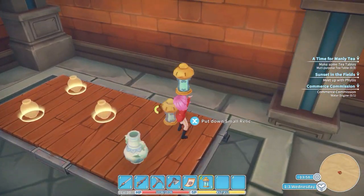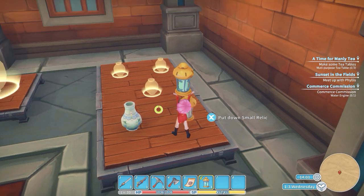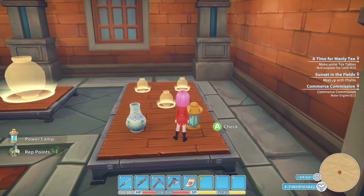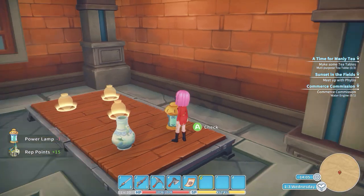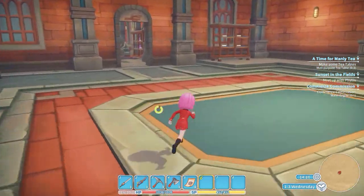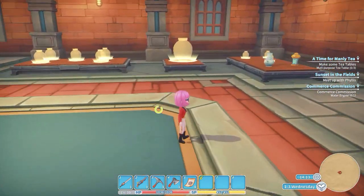We'll just put this here next to our porcelain water jug. Do you want to donate it? Yes we do. It is now in there — you get some rep points, but the rep points are crap.